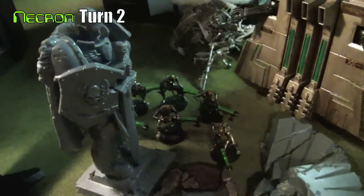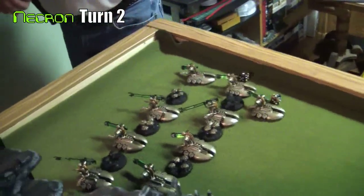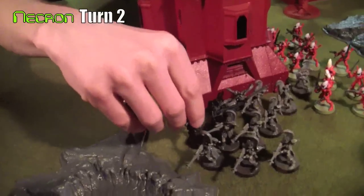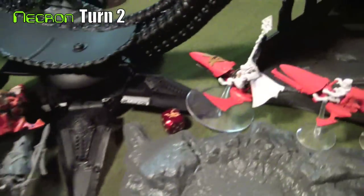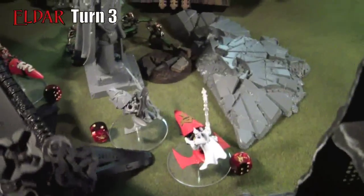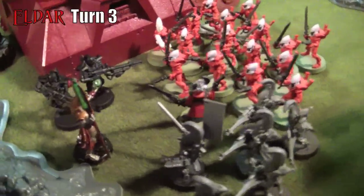Rolling into Necron turn two, the Necrons move forward. The monolith is still just sitting there. The C'tan Shard continues to advance on the Guardians in the building, and the spiders continue to try and spawn more scarabs, which is really annoying. The lord attacks the Dire Avengers, wins the combat, and forces them to fall back. The warriors engage the jet bikes and manage to kill a few, but they hold fast. The pylon used a lightning arc attack — about 18 inches — hitting the vipers and all sorts of stuff.